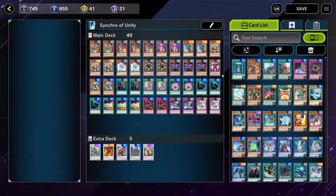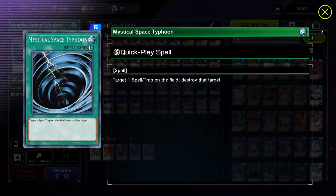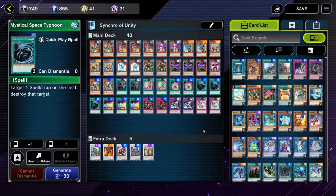I chose the Synchros because it has three MSTs, or Mystical Space Typhoons, a card I could actually see myself using. You can also choose the Link Summoning deck for the good removal effects, or the Dragon deck if you're an old school player.